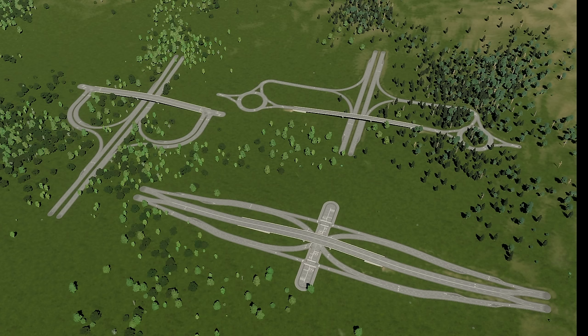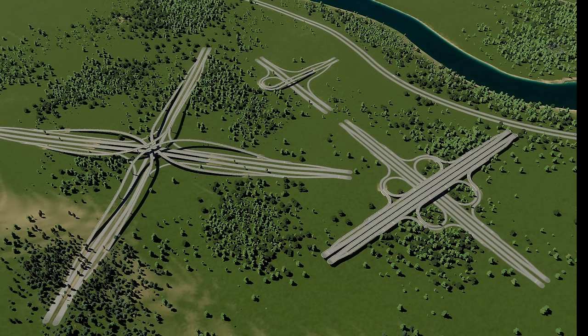When selecting an interchange, keep in mind that some will work better in certain situations than others. The examples in front of us are all service interchanges, which are designed for getting cars on and off of the freeway and into your city. These include the partial cloverleaf, the dumbbell, and the single point interchange. There's another class called system interchanges, which excel at extending your freeway network or connecting two freeways together. Good system interchange examples include the trumpet, cloverleaf, and four-level stack interchanges.